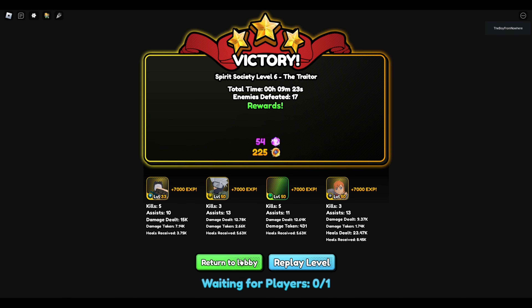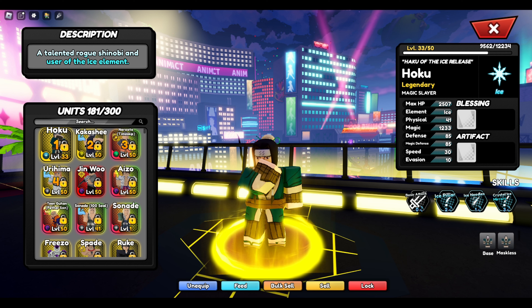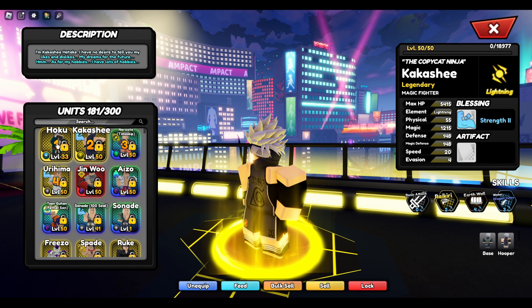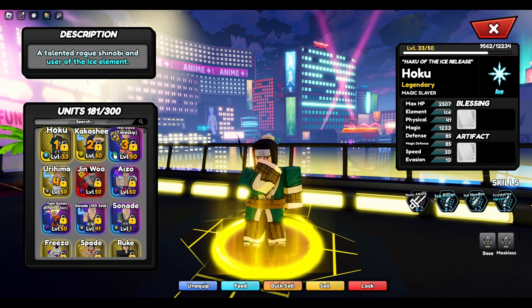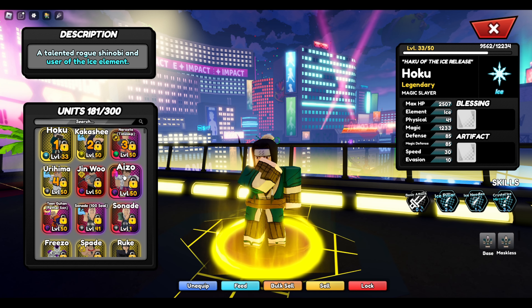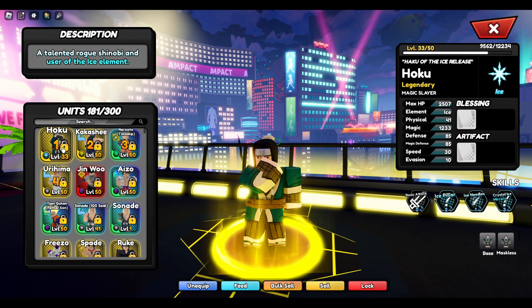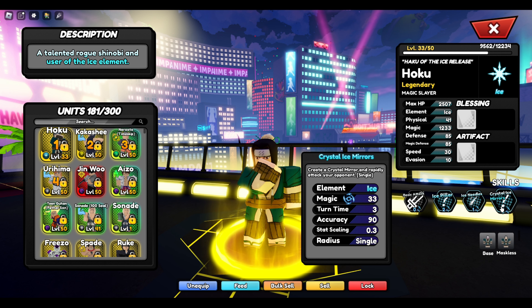Damn, how much damage? 15k! Kakashi dealt 12k as a slayer — you can't just be dealing 15k. But Kakashi's level 50, like 18 levels higher, so I kind of understand that. Maybe the damage isn't that bad. But the freezes — you aren't freezing as an ice type, and that's a problem Haku. If I had to put Haku on the tier list from what I just witnessed, I'll give him some extra points once he gets higher level since his damage will be higher.